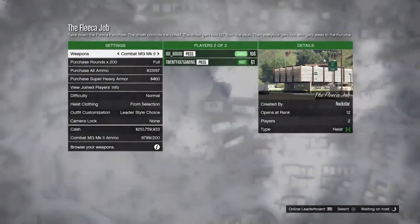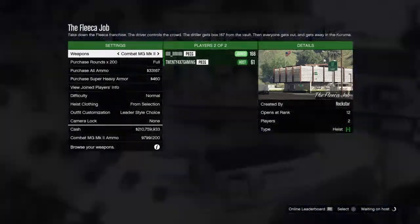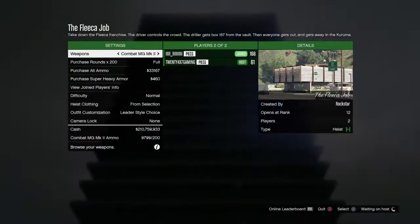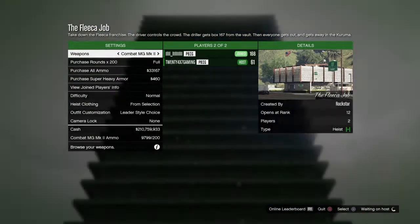It is also recommended that you let the screen flash for about five to twelve seconds. Then you have to ask your friend to leave the job, and once he leaves the job he will spawn at his apartment while you will be stuck on an infinite black loading screen.